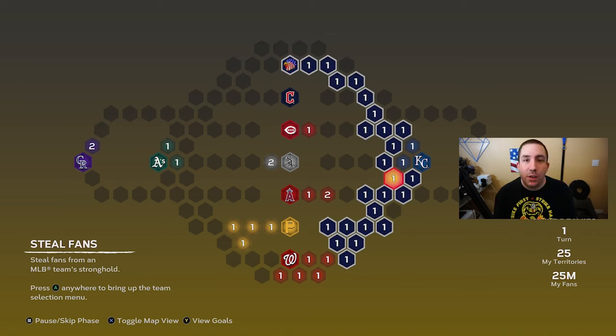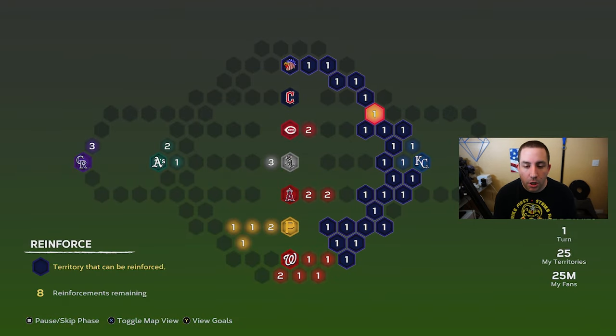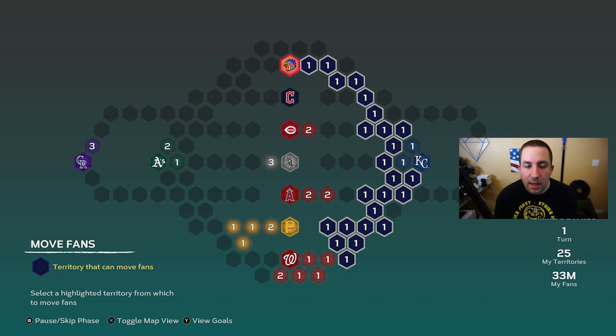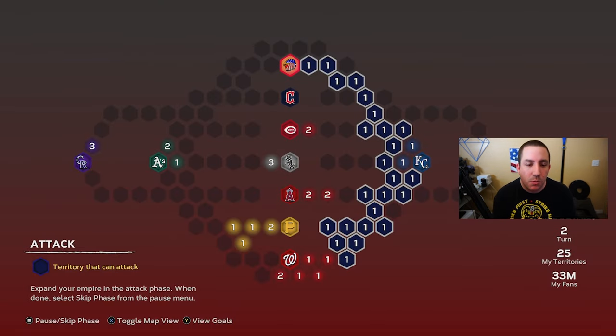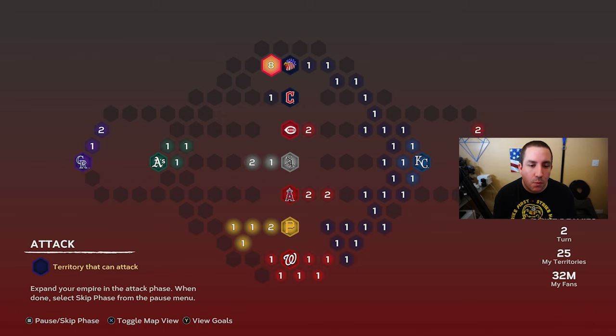Steel fans — sometimes they can be in the goals, but recently it has not been the case, maybe in the extreme conquest. So we skip that. Press start, skip to reinforce, and now you're going to reinforce and do the same thing to the other side. The more territories you own, the more fans you'll have to reinforce with — that's why we try to get all the empty spots first.